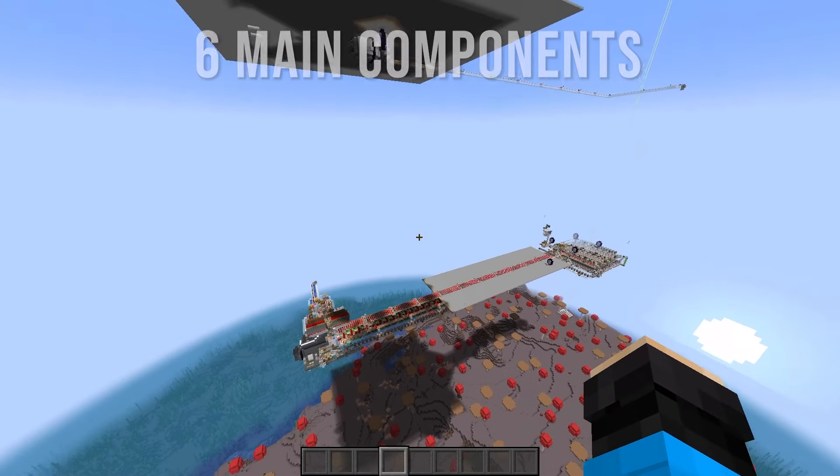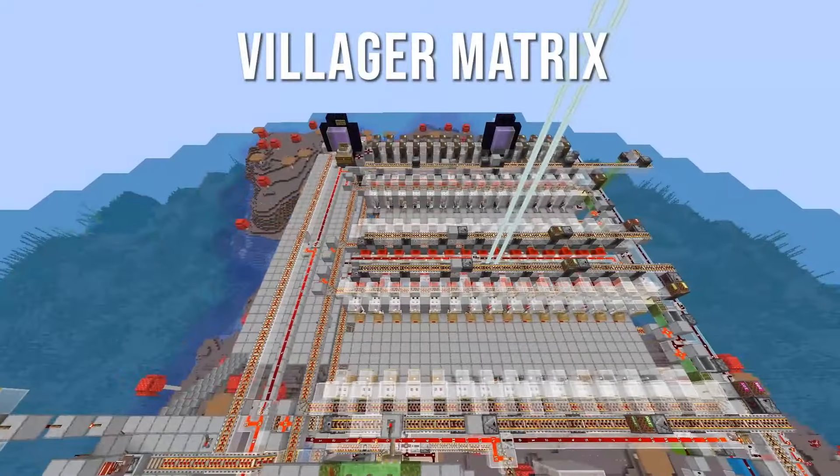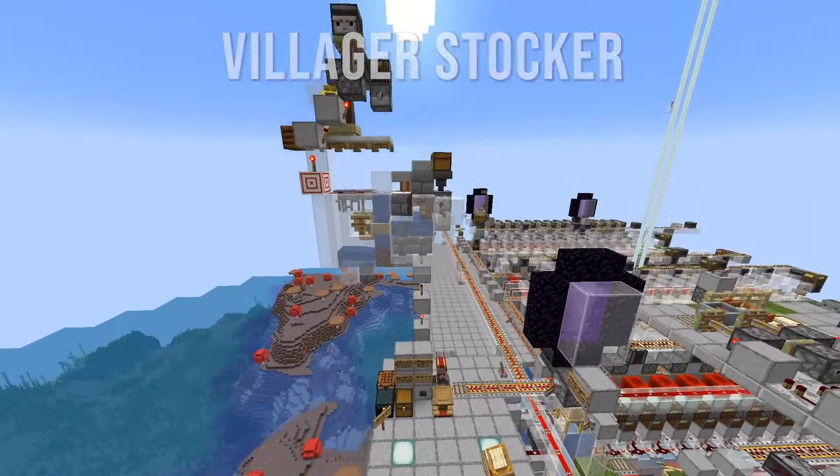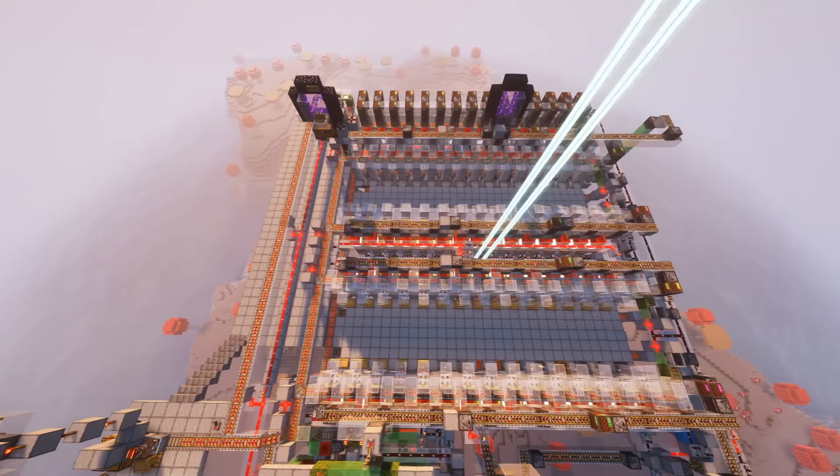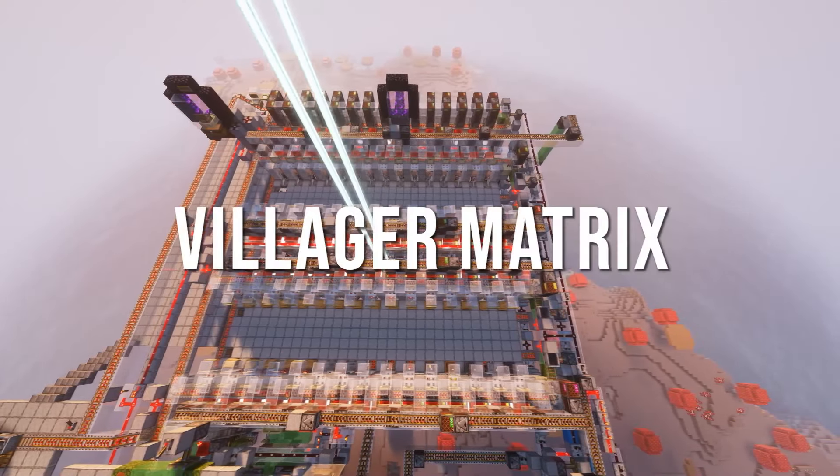The LOVE is made of 6 main components: the trading station, villager matrix, villager stalker, wandering trader farm, box loader, and emerald resupplier. Let's explore all that this build has to offer, starting with the villager matrix.